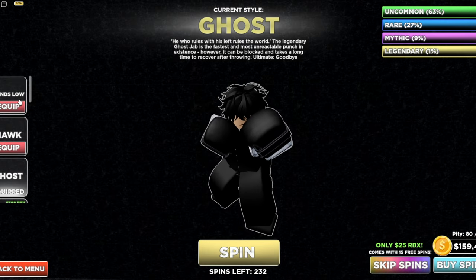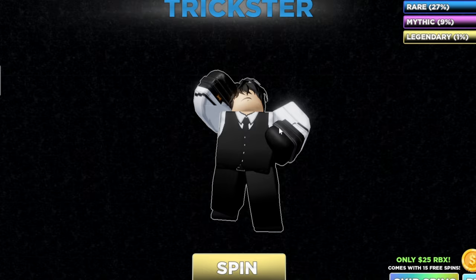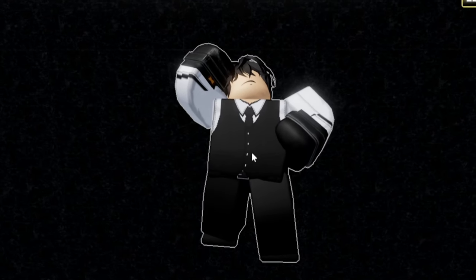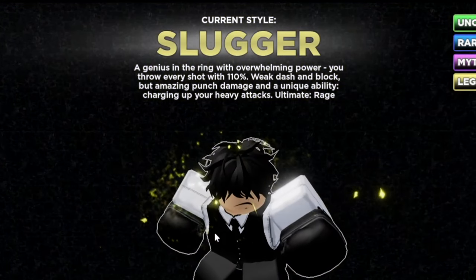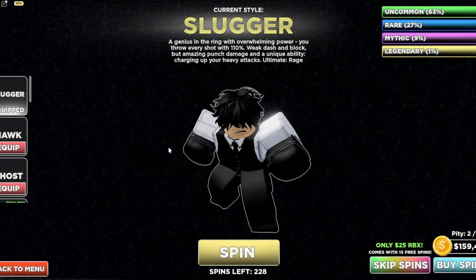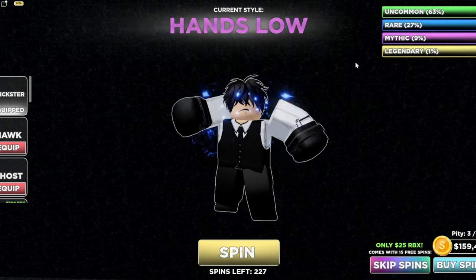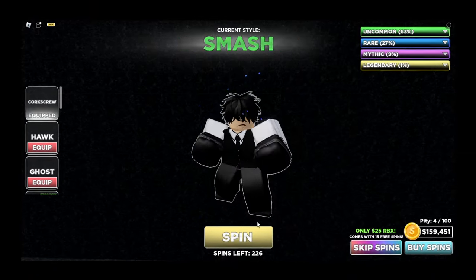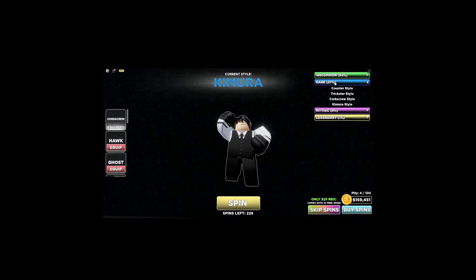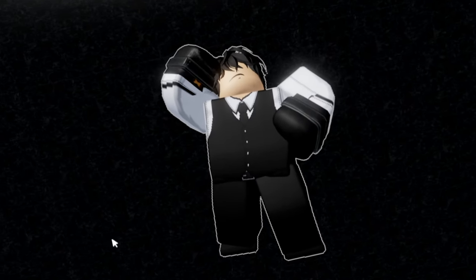First task is getting Kimura style, which I don't have. Kimura is rare, right? I keep getting everything except for Kimura style — Trickster, everything else. I just woke up, saw the style is out, and now I can't even get it.